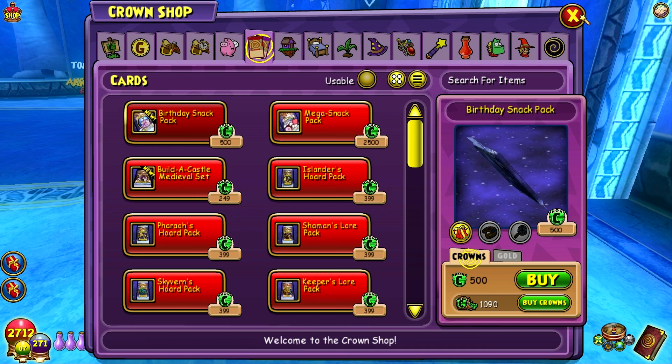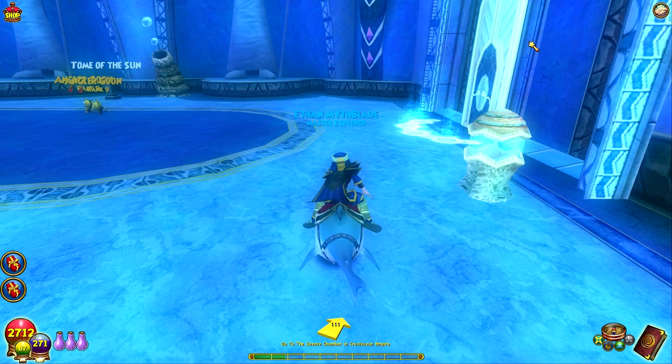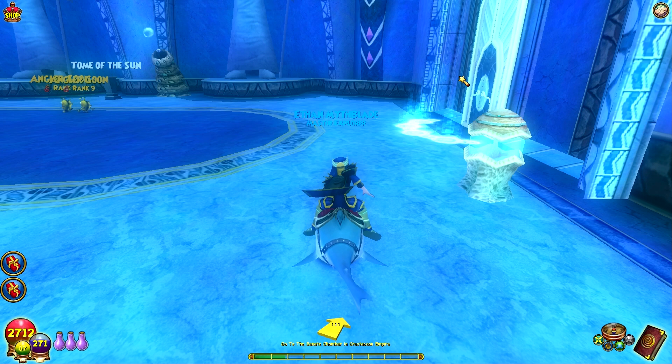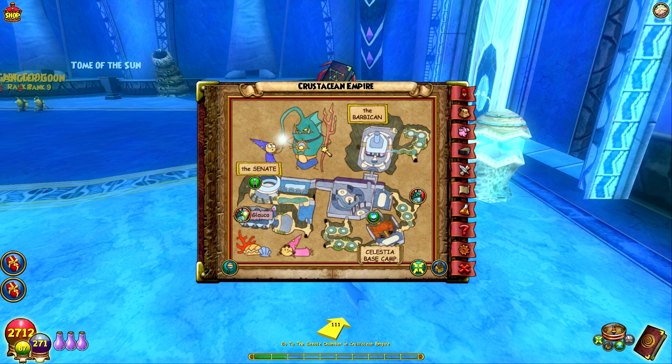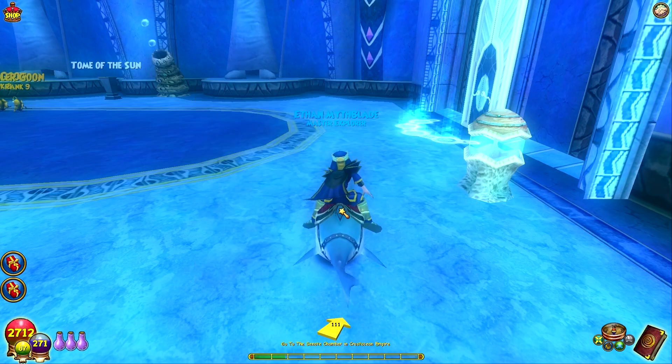You can also redeem 6,000 gold — I'll leave the link in the description below for everybody to check it out. Anyway, at episode 90 today we are still in the Crustacean Empire. We have to defeat Glocko in the Senate Chamber.